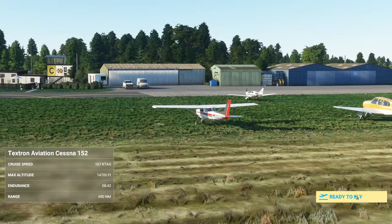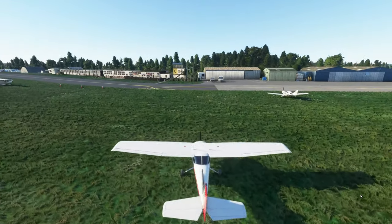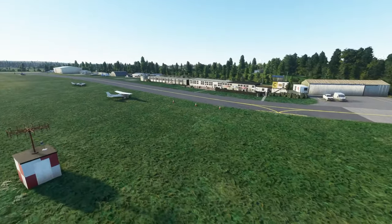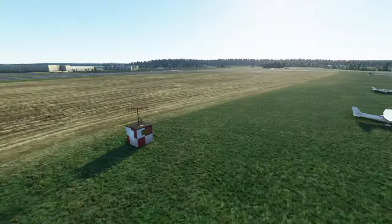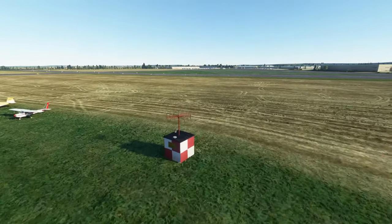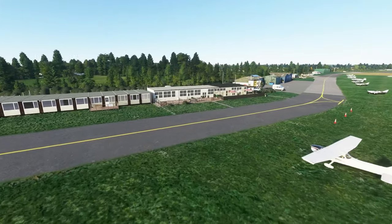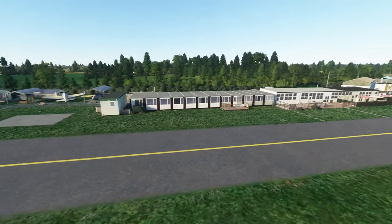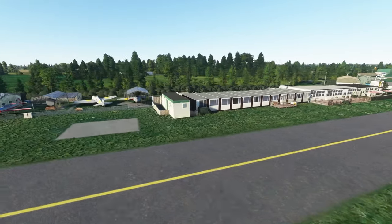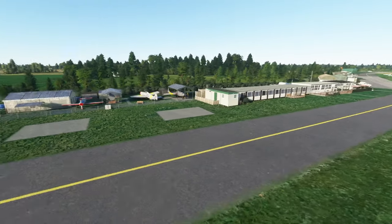I'm just going to have a quick show of the new scenery I've been working on. I'm parked across from the tower and the Touchdown Cafe. Jumping into the drone camera for a little zoom around - we've got this little station here which I believe is an old RAF VOR transmitter, custom modeled now. Going down here we can see the tower, the Touchdown Cafe, and the Aeros flight school.